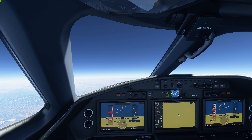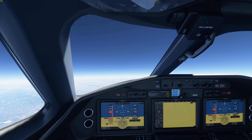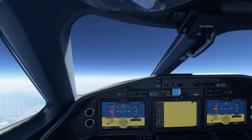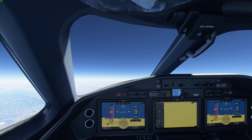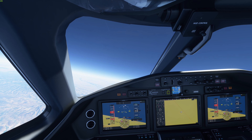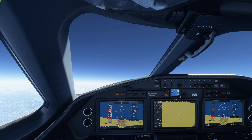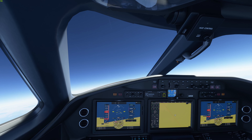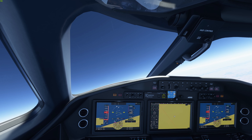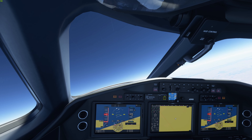Now that I knew the aircraft was stable by itself, I wanted to see how it would respond if I tried to turn it left and right at altitude — essentially testing how well the flight model represents the instability we should see. Although it doesn't respond very well and doesn't want to turn, I am able to make a controlled left and right turn to a point where I felt I had positive control of the aircraft.